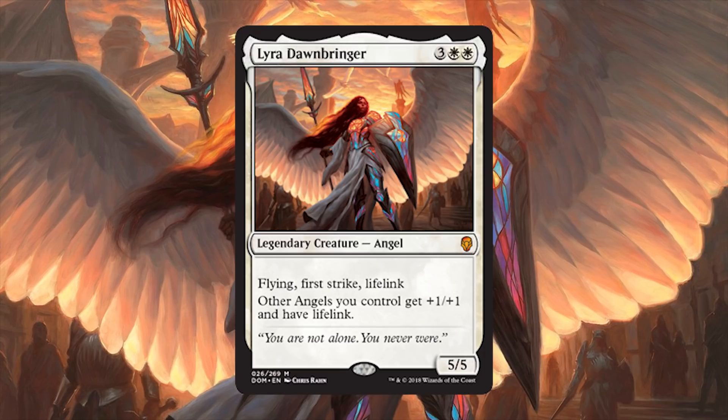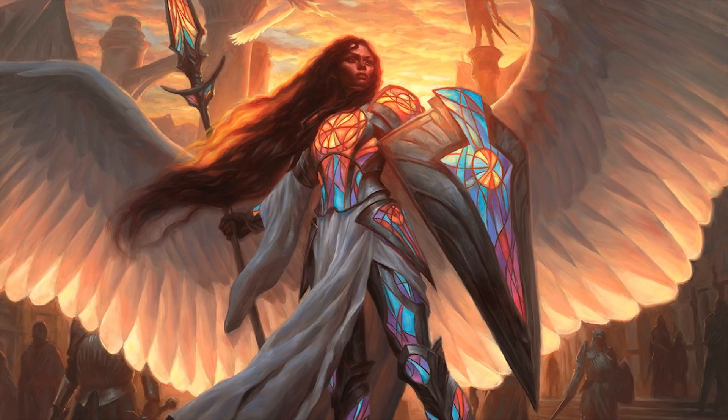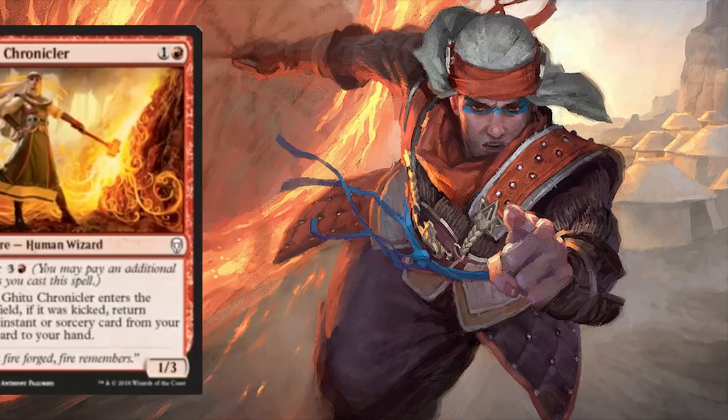Lyra, Dawnbringer: 3 of anything and 2 white for a 5/5 legendary angel with flying, first strike, and lifelink. Other angels you control get +1/+1 and have lifelink. It finally happened — a commander solely dedicated to angels! Kalia, you best take a backseat. Lyra's here and she's huge. Well worth the mythic tag. We're in Baneslayer Angel territory with tribal upside, so it may even see standard play. And I can't mention this enough — look at that artwork! Chris Rahn, how do you even do this? Foil copies, now, please! Commander deck tech incoming!